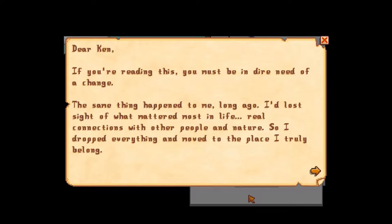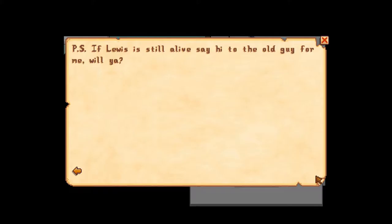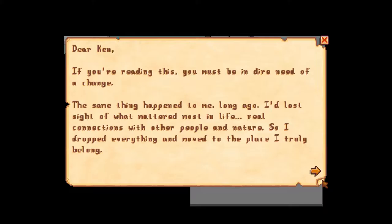'Dear Ken, if you're reading this, you must be in dire need of a change. The same thing happened to me long ago. I lost sight of what mattered most in life — real connections with other people and nature. Though I dropped everything and moved to the place I truly belong. I've enclosed the deed to that place, my pride and joy: Fun House Farm. It's located in Stardew Valley on the southern coast. It's the perfect place to start your new life. This was my most precious gift of all, and now it's yours. I know you'll honour the family name, my boy. Good luck. Love, Grandpa. Oh, and I hope you didn't wait too long to open this, because it'll probably be a bit overrun. P.S. If Lewis is still alive, say hi to the old guy for me, will you?'